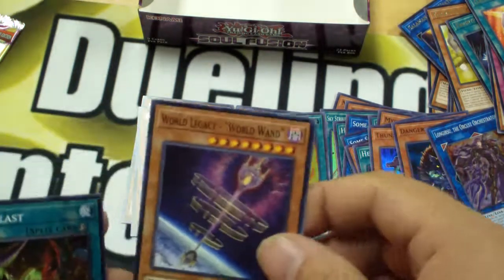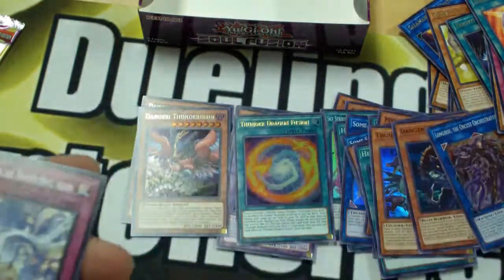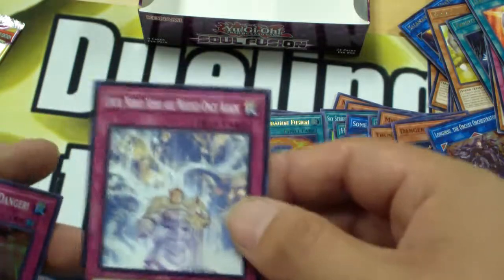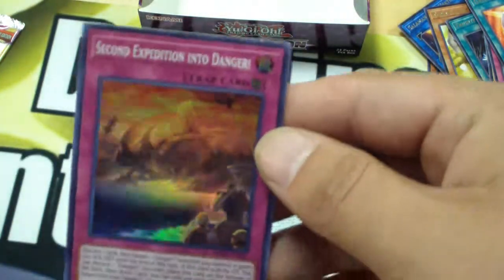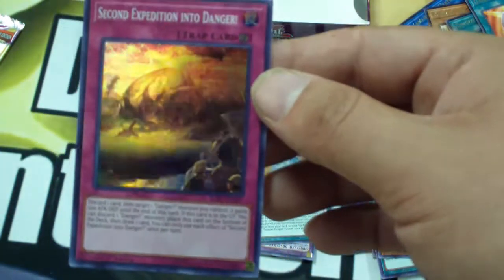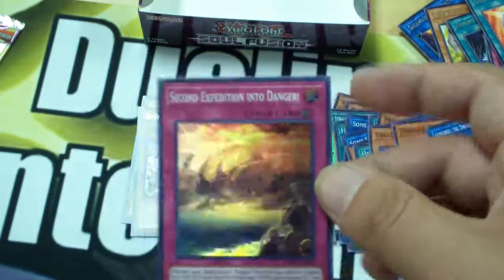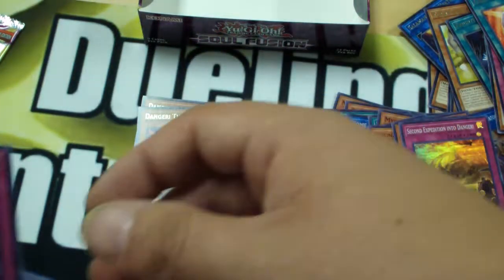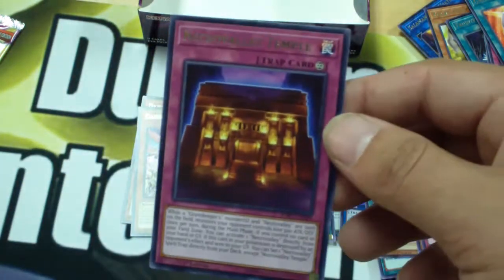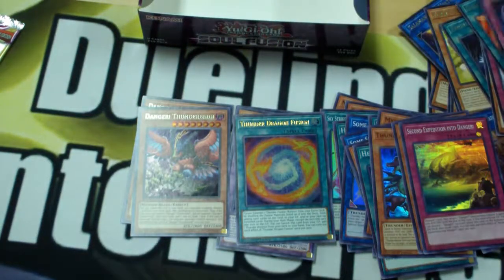Here we go. World Legacy World Wand. Rikoplast. World Dino Wrestling. Until Noble — god, that dramatic card name. The foil is a Danger Support card — we've got the Continuous Trap: Second Expedition into Danger. You've got a pretty Kong Skull Island kind of theme going on there, I like that. Interesting. Necro Valley Temple — that's the first time we pulled that rare. More Gravekeeper stuff — my friend's going to want all these cards. Total Galaxy. Crusadia again. And that Dino Wrestler I'm not going to attempt to pronounce for the millionth time.